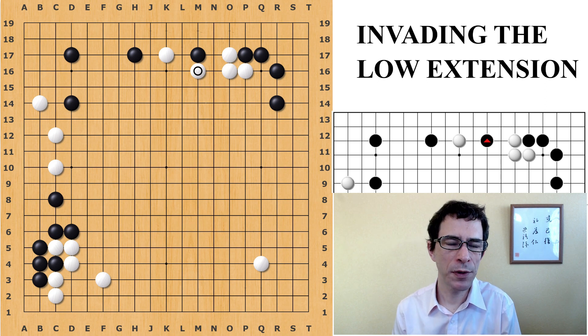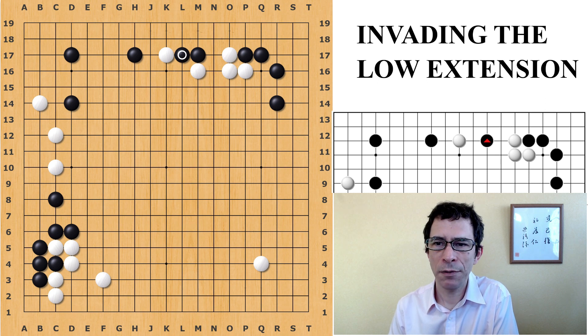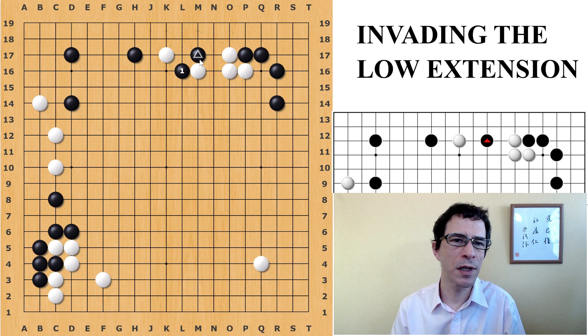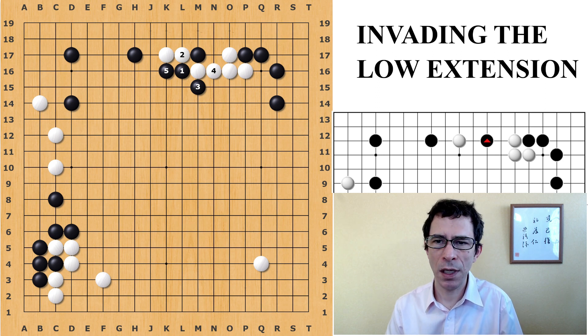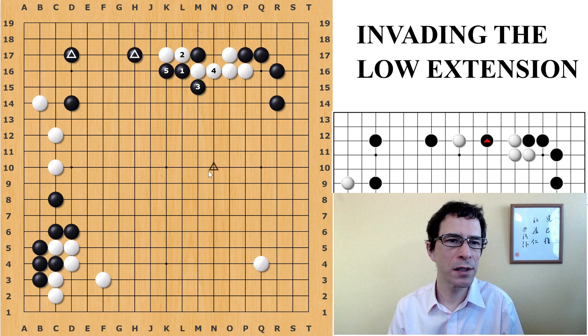Now I will show you the move that I suggest for Black being the best move. It's best instead of bumping against here or playing down to play the hane here. This move is offering to sacrifice the Black stone here in order to get a strong position on the outside. In many board positions, this will be the best move. When Black plays here, White will naturally cut. Black can play an atari from outside and push. The idea is just to get some extra stones on the outside and a nice position facing towards the center. This will also reinforce the three-space extension that Black has here in the upper left.